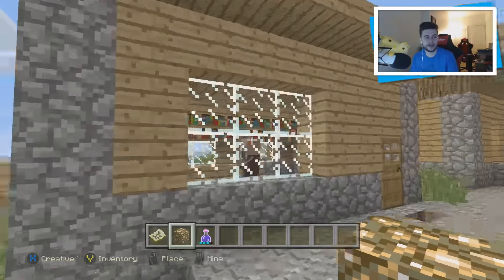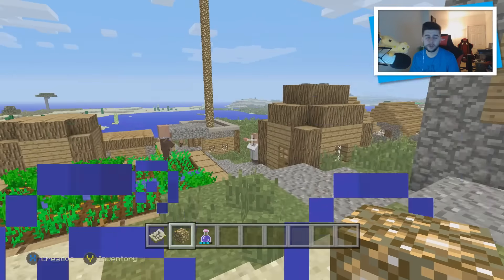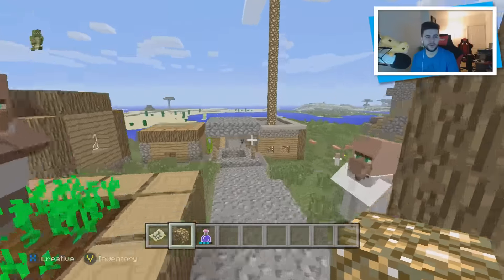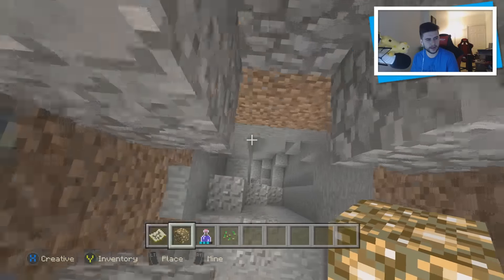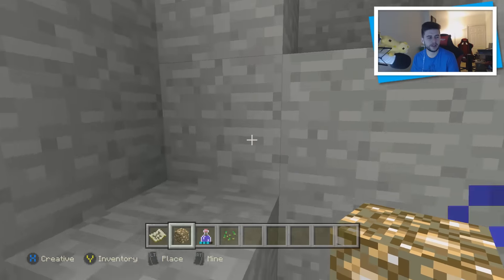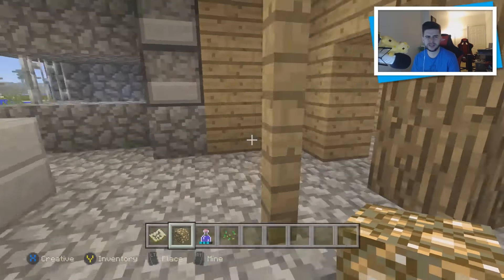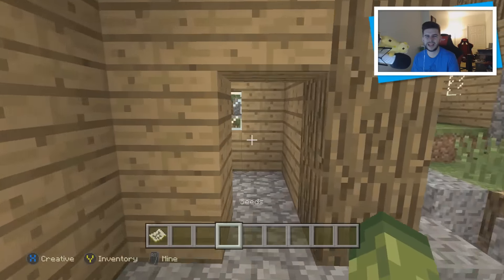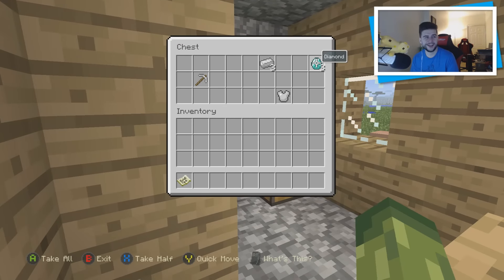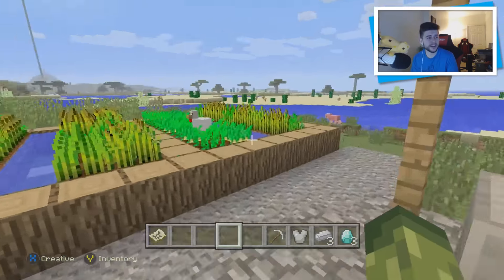Before we go and see the blacksmith, we have a library — take these books, because it means you can use them for enchanting and your enchantment room. The most important thing when you find a village is to have a blacksmith, and this does come with a blacksmith. A lot of the villages in Minecraft Console Edition are built over caves, which always leads to good things. Let's check the loot — three diamonds, three iron ingots, an iron chest plate, and a pickaxe. That is the perfect start ever, and you literally spawn right there.